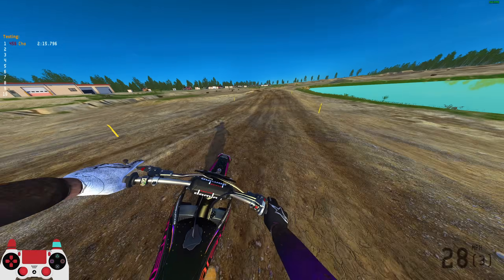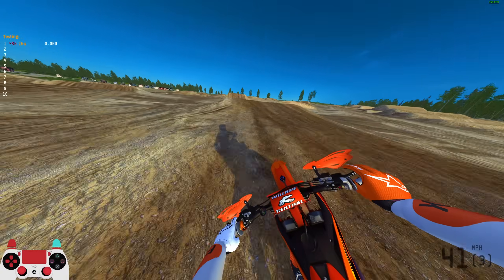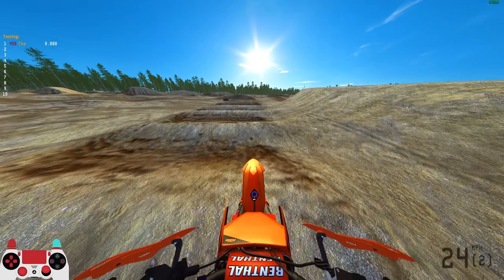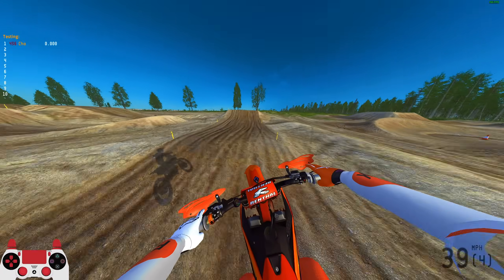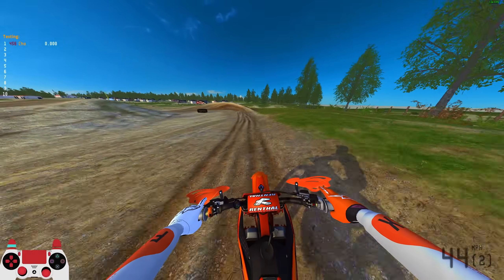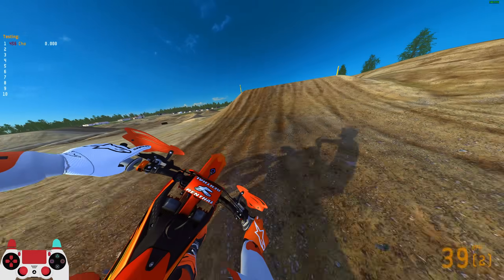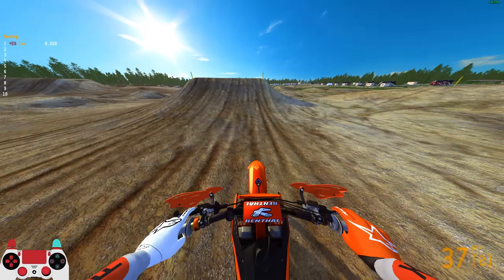Alright boys, amateur supercross track — I had to get on the 250 since it's more suitable for the scale here. We've got some pretty tame whoops and the layout is nothing like Anaheim One. He's got timing gates on it too, so you can do races online on all three main tracks — they're not just practice-only layouts. That's a nice extra touch from the track creator.